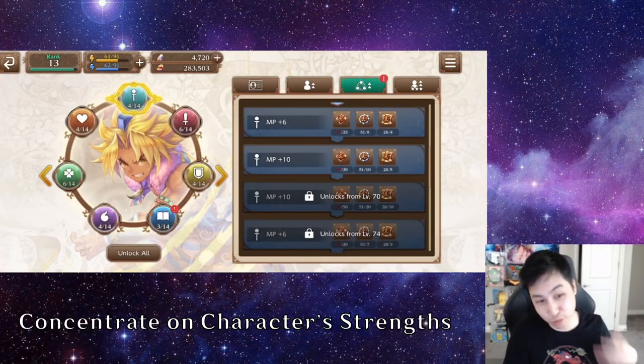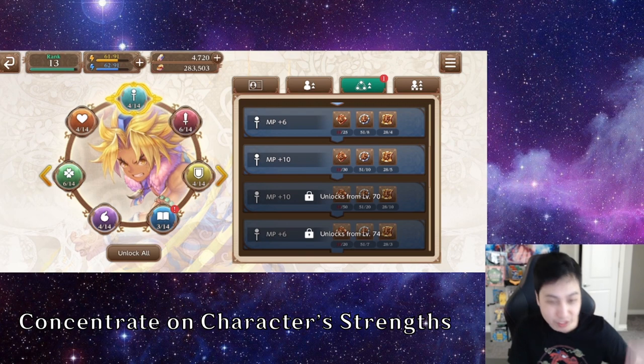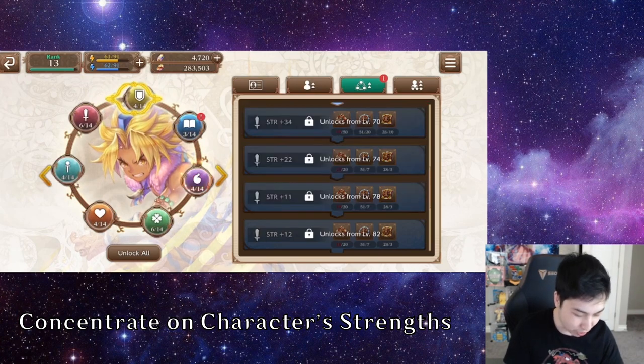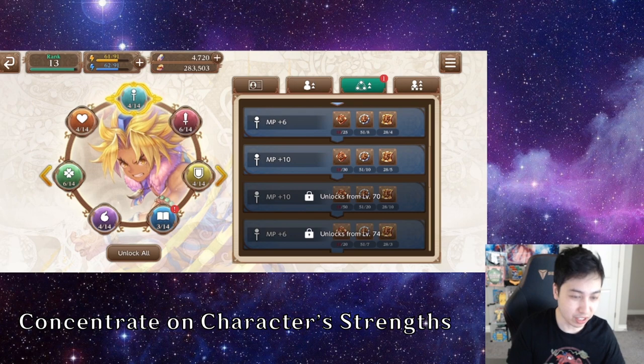So if you go to the mana board, this is the real first tip: concentrate on the strengths of the character. If you're a physical attacker like Kevin, for example, you don't need Int — why would you need magic damage if you don't do any magic? Just save your coins and don't bother leveling those up. Concentrate on Strength, Con, MP, and HP.